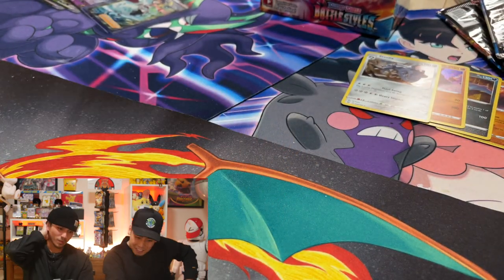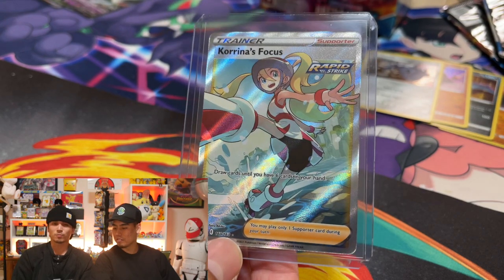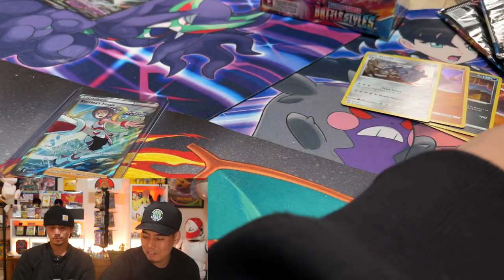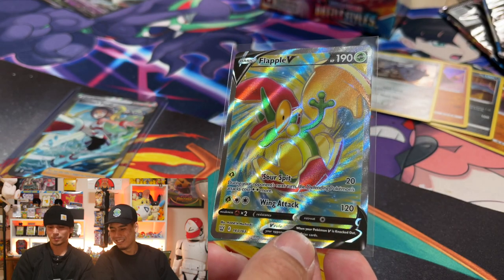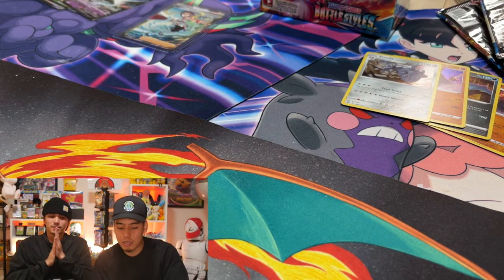At least we got the Corrina. If this was Mustard that would have just been an awful box — really really sad. Flapple is cool, at least the artwork is cool. We finished the box — we'll be back, we'll open some more Battle Styles here. Thank you guys for tuning in. I'm happy with Corrina, I'm happy with the dove. Anthony will have to get me back on the next one. Let's do a recap of all the hits just so you know the pull rates.